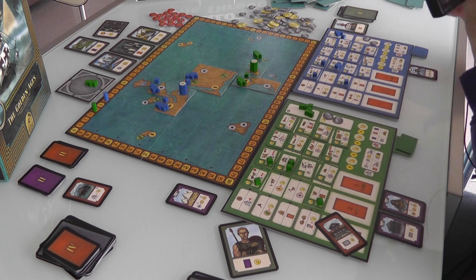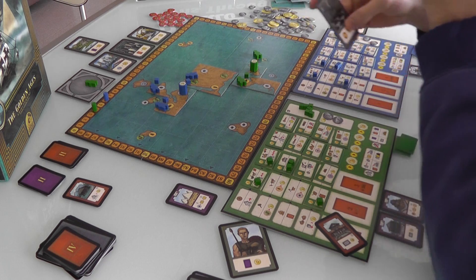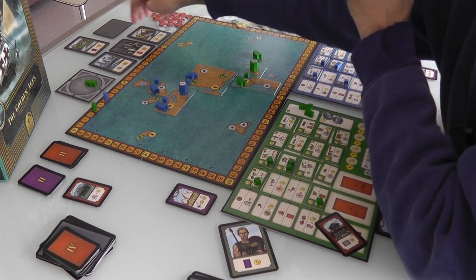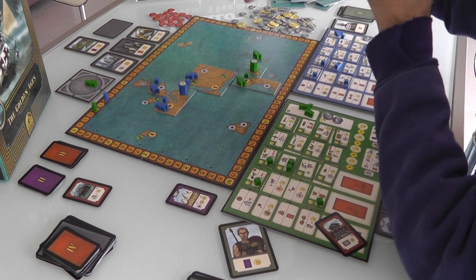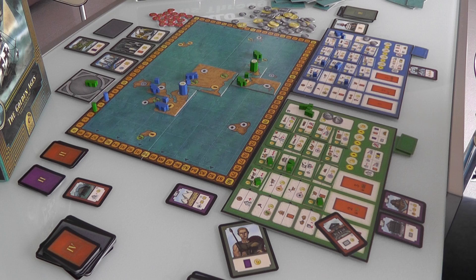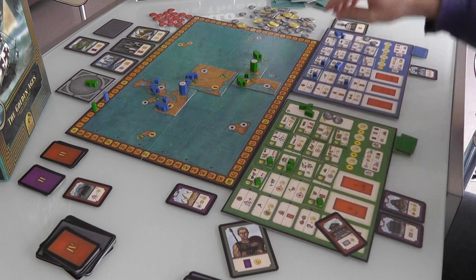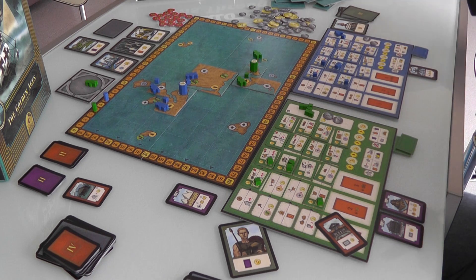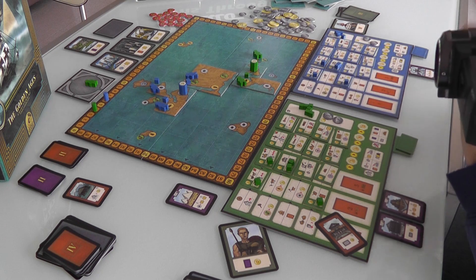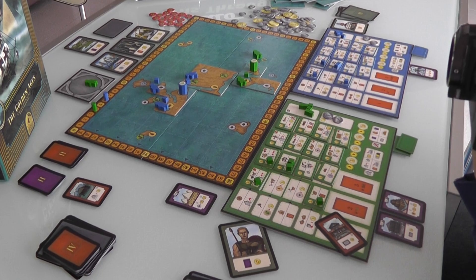The first age has finished. Now we move on to the second age where I will become France and Jen will become something new — there's no reason for her to hold onto the Phoenicians since she's already gotten their ability. We'll put more tiles on the board, capitals will potentially move around, and all kinds of stuff will happen. If you'd like to see more, you can hit the button on screen, follow the show notes, or go to Final Thoughts.